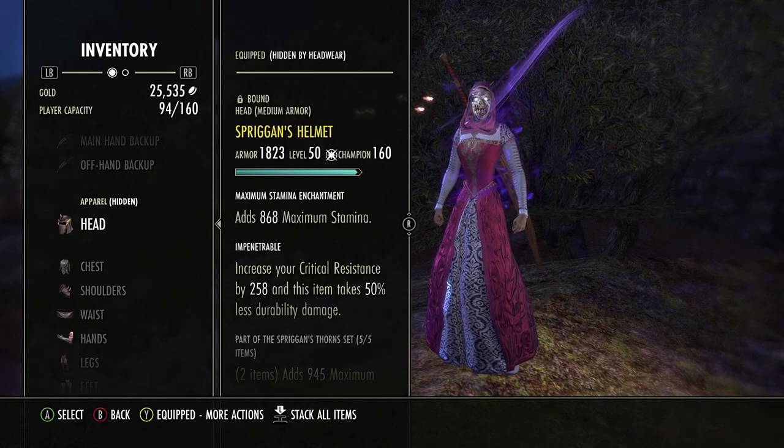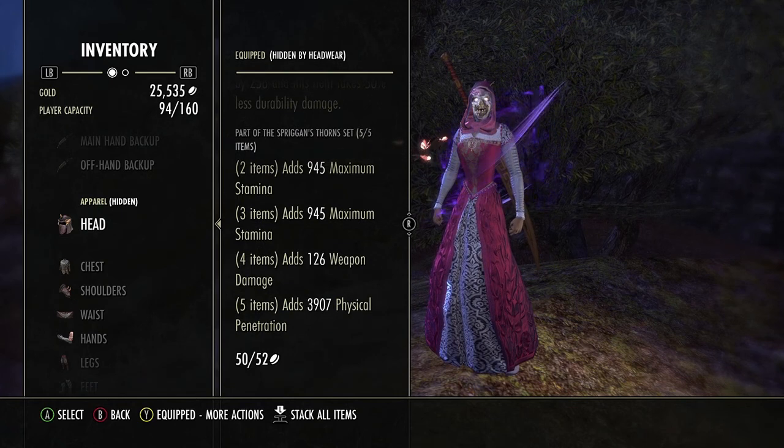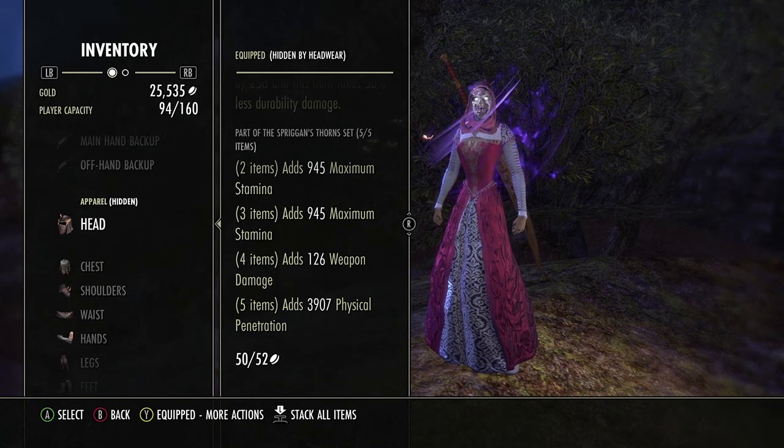One of our five-piece sets is Spriggan's. This gives us max stamina, max stamina, weapon damage, and physical penetration. This is a very good set for high armor and heavy armor targets that are running around in battlegrounds.